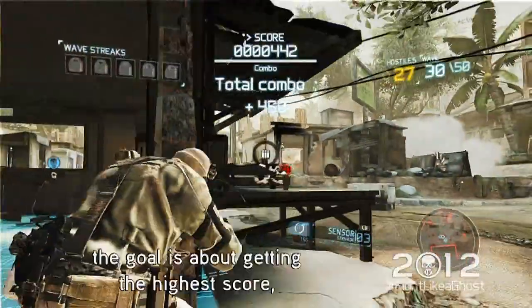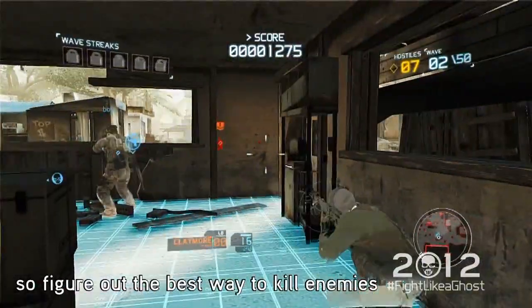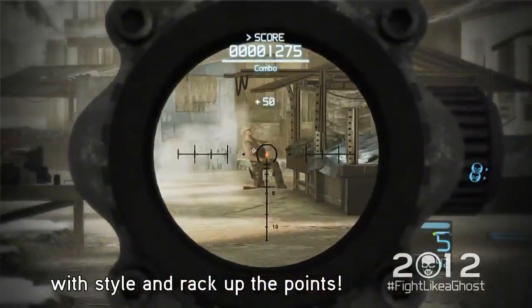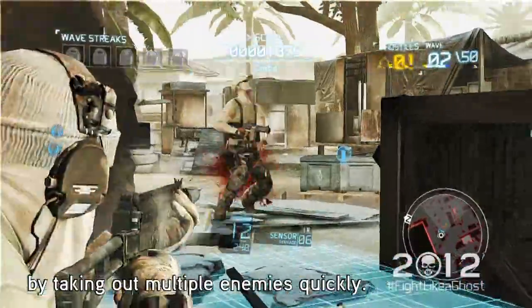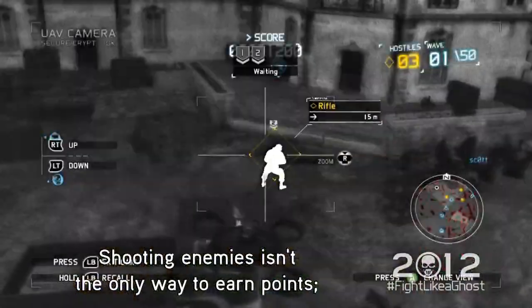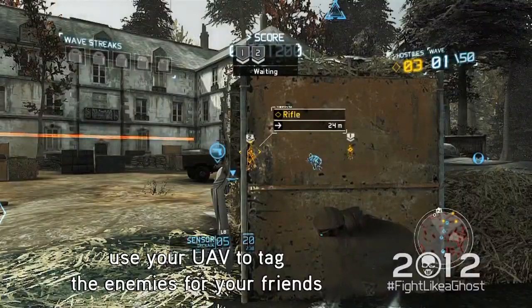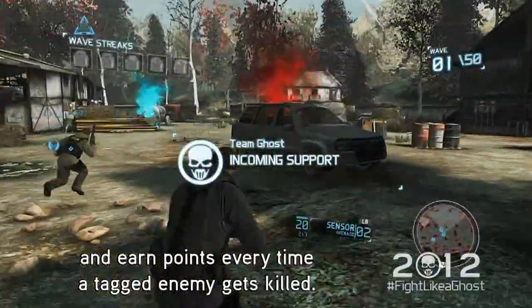In Guerrilla Mode, the goal is about getting the highest score, so figure out the best way to kill enemies with style and rack up the points. Work with your teammates to get extra points for combo kills by taking out multiple enemies quickly. Shooting enemies isn't the only way to earn points — use the UAV to tag enemies for your friends and earn points every time a tagged enemy gets killed.